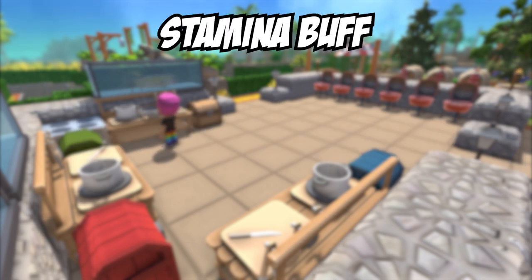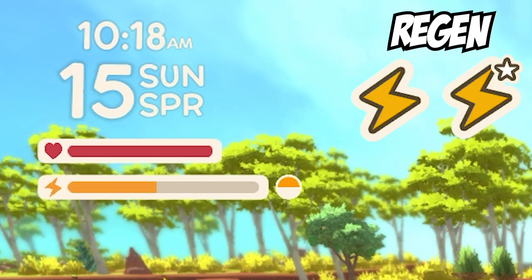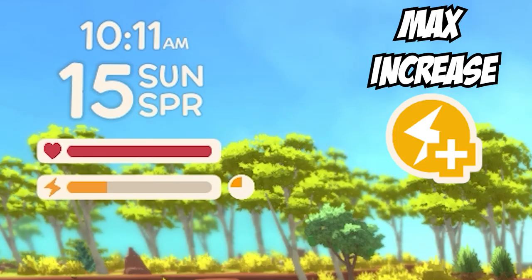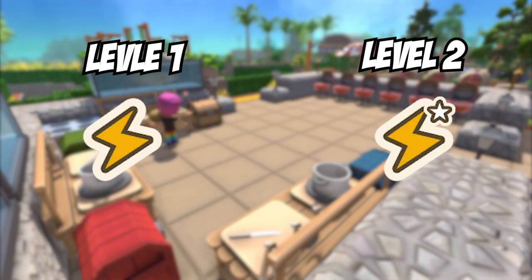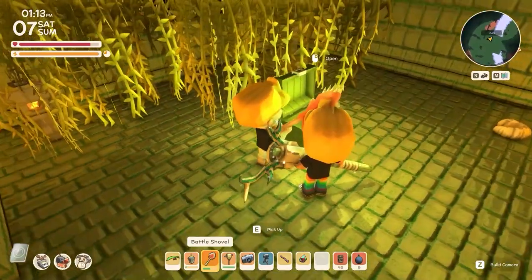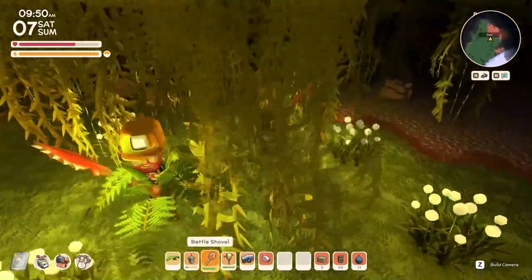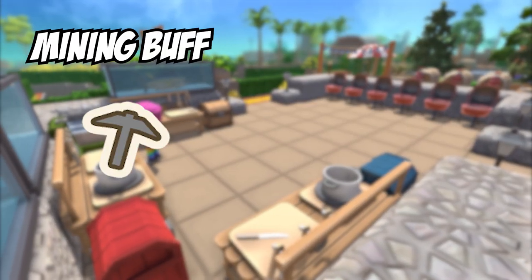Next we have the stamina buff — again, 3 different types. Instant stamina: you eat a piece of food and it instantly gives you back stamina. Stamina regeneration: over time it regenerates your stamina bar, like the fullness buff but more powerful. And then there's max stamina increase, where eating it increases the level of your stamina bar. There are only two different levels for stamina regeneration, but only one level for the instant and max increase. Your stamina bar can have a massive impact on how a fight goes or how far you can explore during the day.